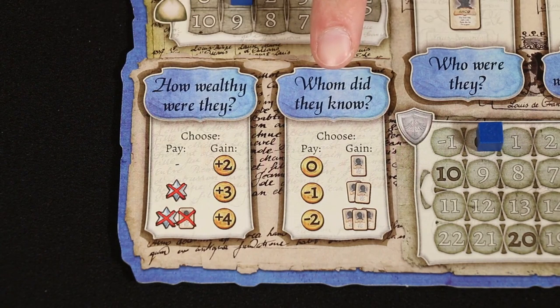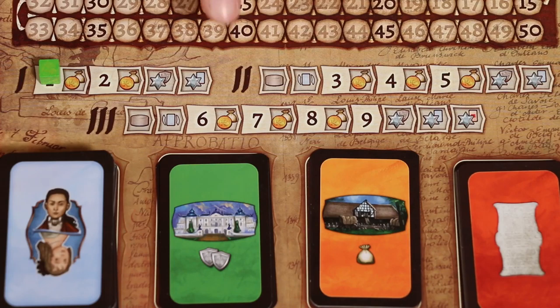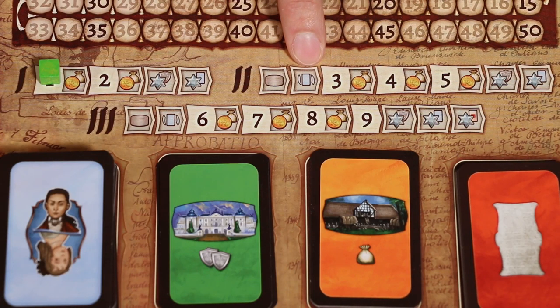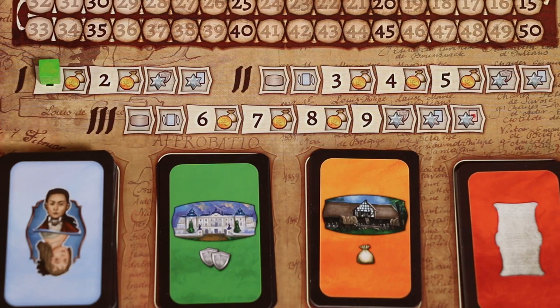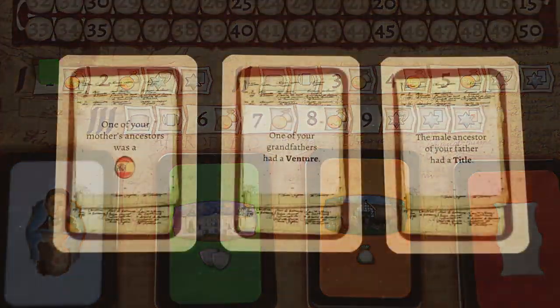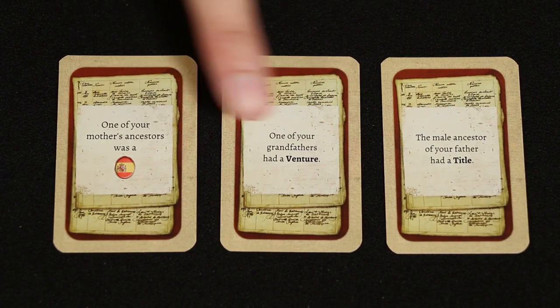The 'How Wealthy Were They?' and 'Whom Did They Know?' work exactly like asking friends for money and the socialize action from the standard game. Rounds progress as normal, but you will skip scoring honor points for children and for patron cards. You also skip your children growing up. Although you don't start the game with any additional action pawns, at the beginning of the second and third generation you draw a random one as normal. At the beginning of generation 2 and generation 3, you'll want to draw the corresponding hints.